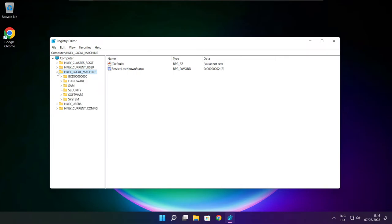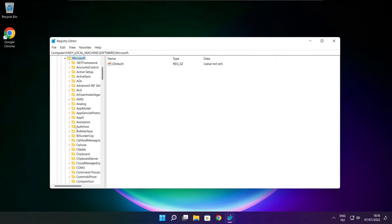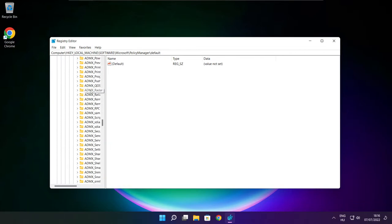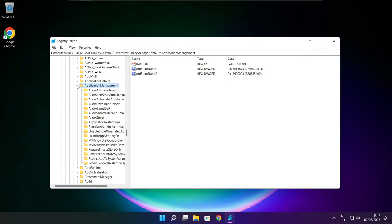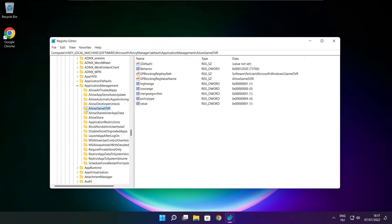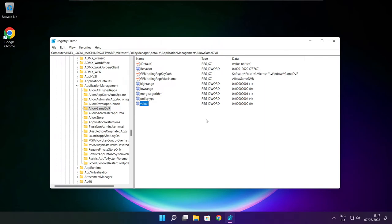Select HKEY_LOCAL_MACHINE, then select software, then Microsoft, then policy manager, then default, then application management. Select allow game DVR and set the value to 0. Click OK and close the window.